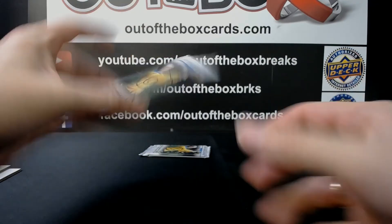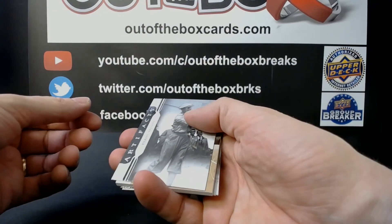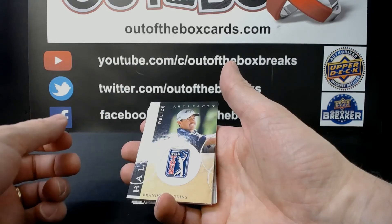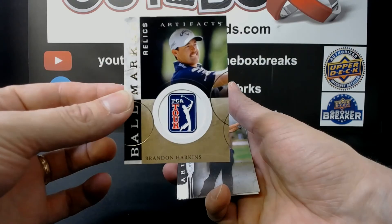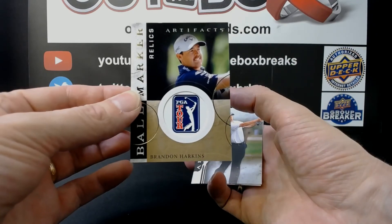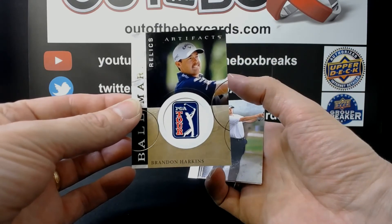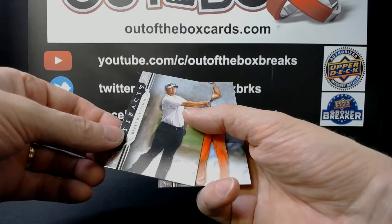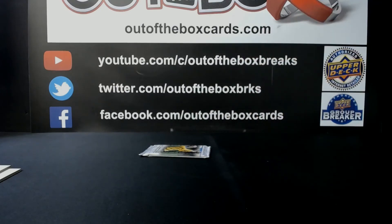Steel City with pack six. We have Byron Nelson and — oh, that's pretty cool — a relic ball marker featuring Brandon Harkins. These PGA ball marker cards are actually quite heavy; it's actually metal on the inside, a real ball marker. That is a really cool hit! Also Brett Wetterich and Tom Layman. There you go Steel City.